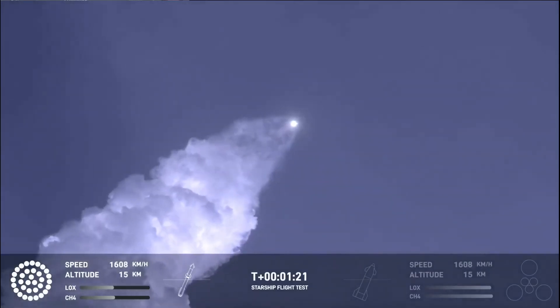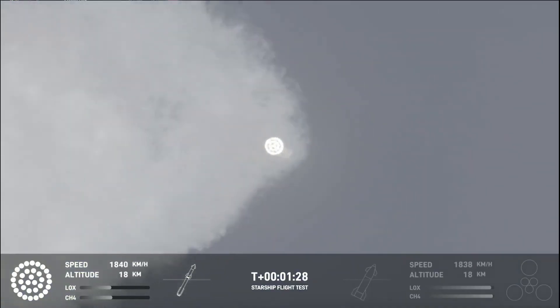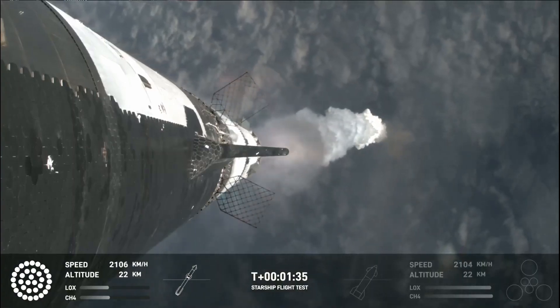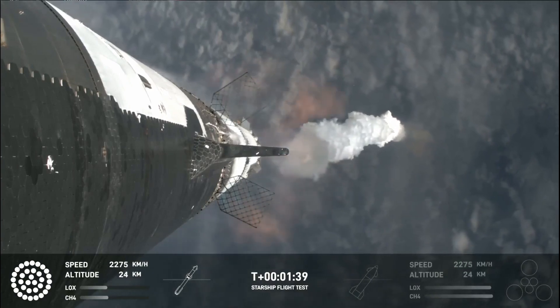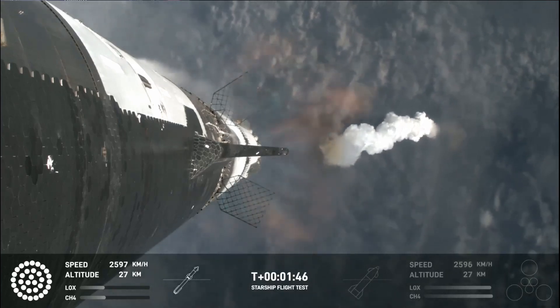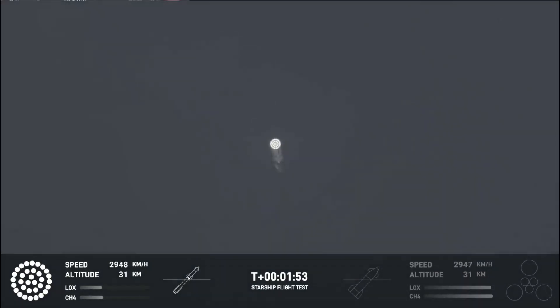Getting those onboard views from the ship cameras. Now the next major milestone is going to be a hot staging maneuver, and we're going to be doing that in just about 90 seconds. To do that, we're going to shut down all but the three center Raptor engines on Super Heavy — that'll be our MECO, our main engines cut off. Then the clamps holding the two stages together are going to release. Starship's second stage will ignite its engines, the RVACs first, then the sea-level engines right after. The sea-level engines will be splayed out at about a 15-degree angle, so those six engines will push Starship off of the booster.